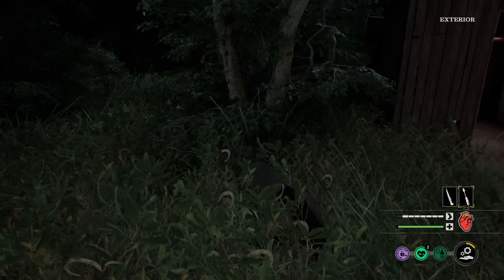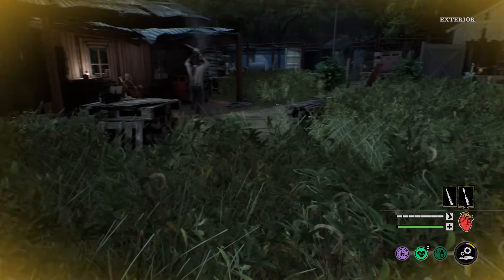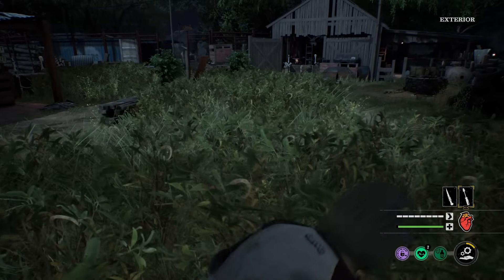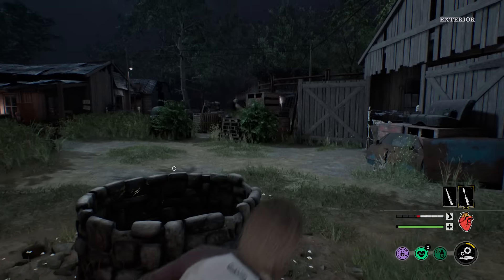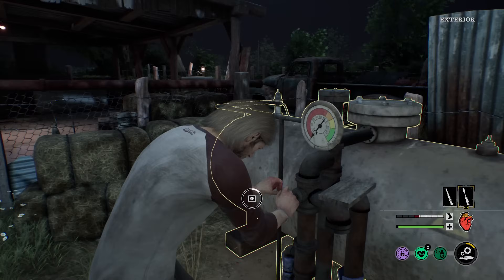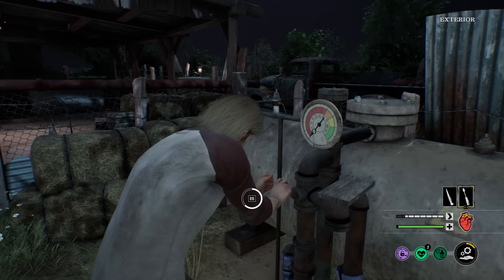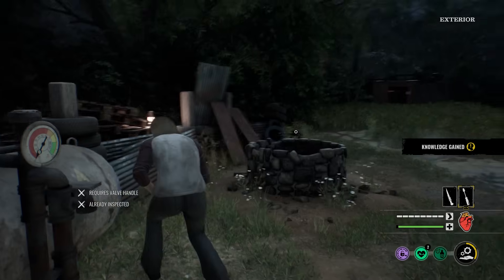I'm hiding right here. Hopefully he's not going to see me. He's going over there. Oh, someone got that gate open — let's go! Hopefully he doesn't see me. I'm going to inspect this real quick. I got that level one ability where it makes my inspection go 30% faster. So hopefully I can inspect this. Nice.